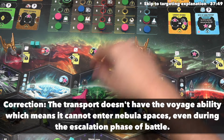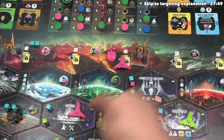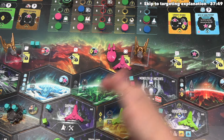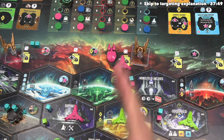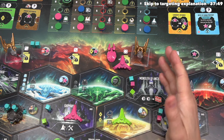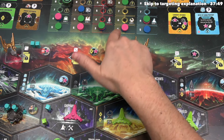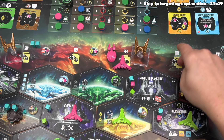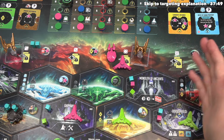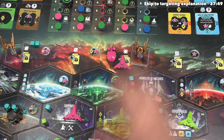You take as many starships as you want that are not in the active area but have range into it and move them there. We can move this transport into the active area since it has a range of one and the battle is one space away. We can't engage the other transport because it's range two away and our transports only have range one. This happens in turn order — after us, blue and green could potentially engage if they had ships within range, but they don't, so the escalation phase is done.